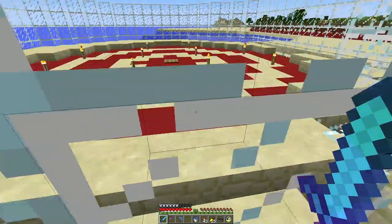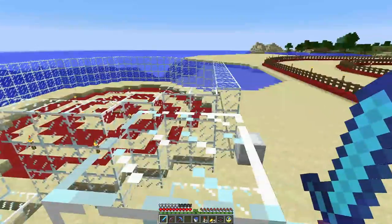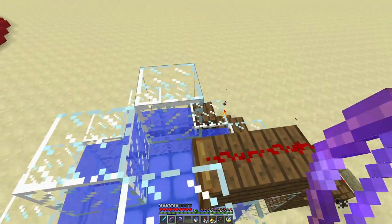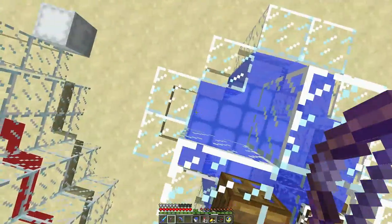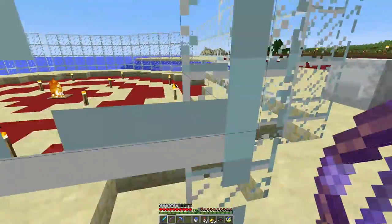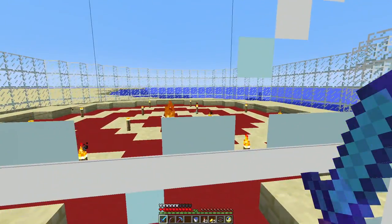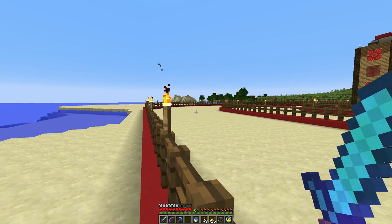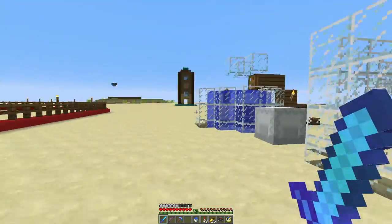Yeah, I think this is a dunk tank. Someone stands here and the person trying to dunk them shoots an arrow at the target, which opens the trapdoor and the person gets dunked — then they just swim out. The problem is you have to wait for the arrow to despawn for it to reset the whole thing, which is a little annoying. Anyway, that's cute. I'm going to wait for the arrow to despawn because it's kind of obnoxious to leave an arrow in there.